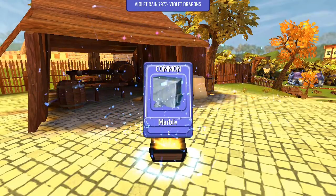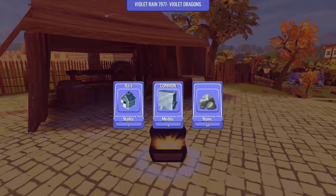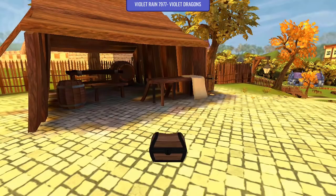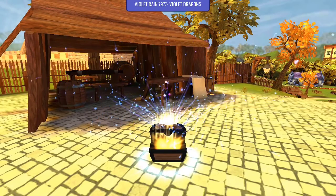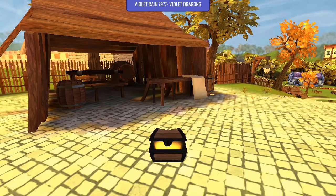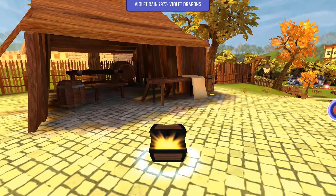One of the other things that I got out of the chests a couple of times was 20 black pearls, which has been really good because then I was able to go and open a couple of pet chests, which you'll see a little bit later in this video. So I did open a couple of pet chests with the black pearls.